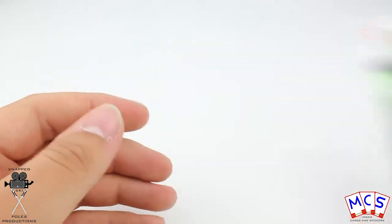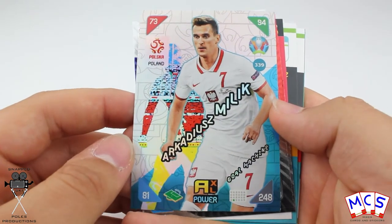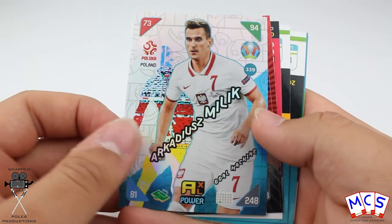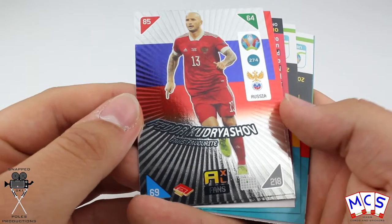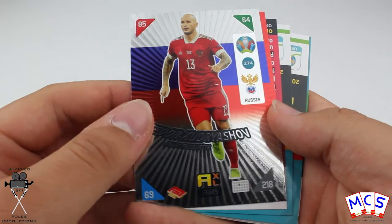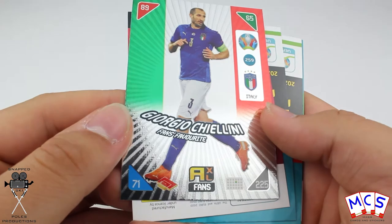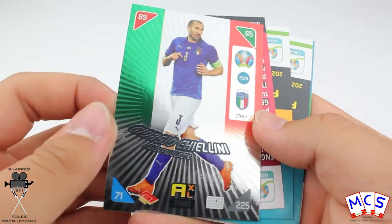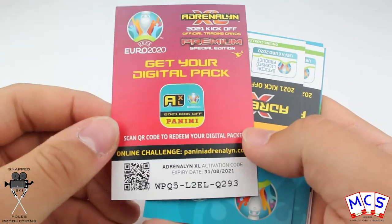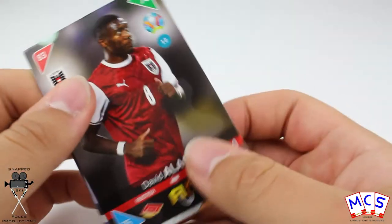Very nice. But does that make the pack worth so much? Goal Machine — Arkadiusz Milik, Poland. Fans favourite Fedor Kudryashov — I'm butchering these people's names. Giorgio Chiellini, fans favourite — that is one I know how to pronounce. Another digital pack just there, happy Hanukkah to whoever gets that. And some base cards.